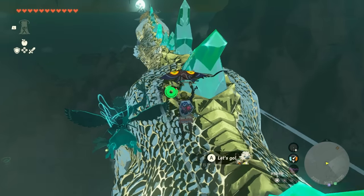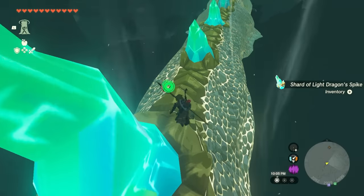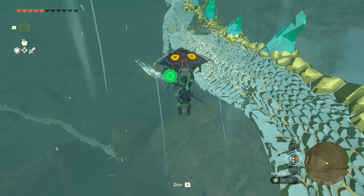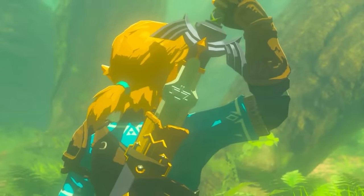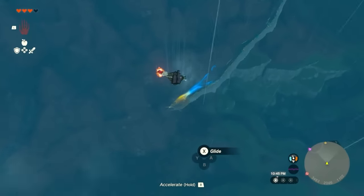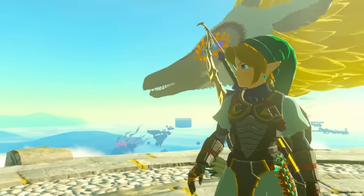To catch the Light Dragon and farm it beyond just the Master Sword, hit the Skyview Towers in a clockwise manner. Sometimes you'll see other dragons close by since the Light Dragon's path overlaps with the others. One benefit of not pulling the Master Sword from it is that you can always use it as a tracker. Once you pull out the Master Sword, you'll have to rely on Skyview Towers to locate the dragon.